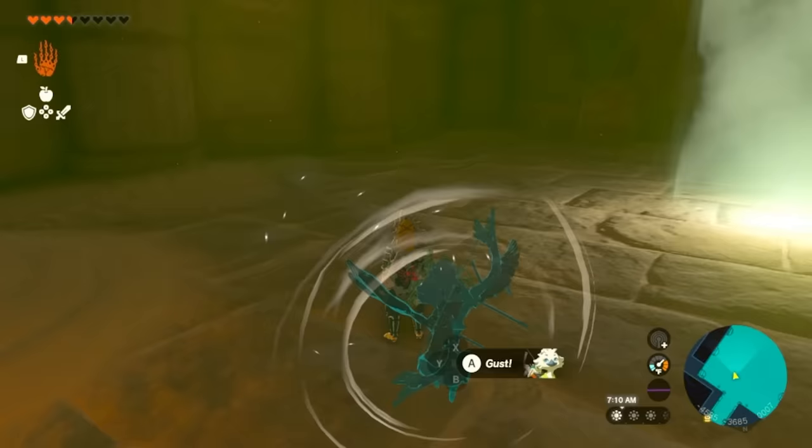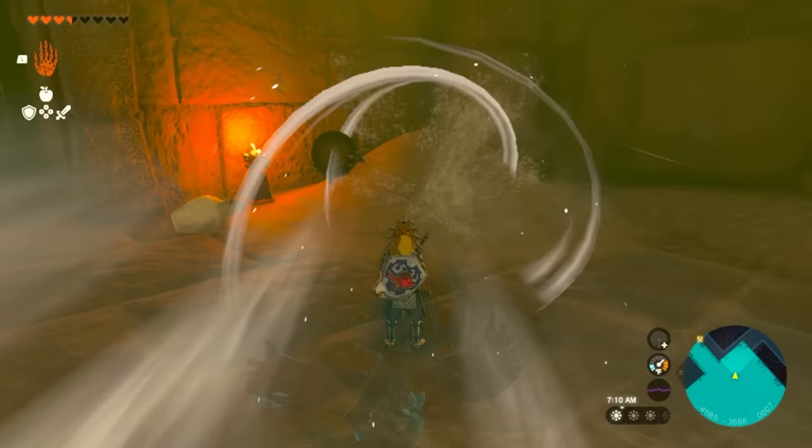Another great use of Tulin is being able to clear sand piles — I did this one in the electric temple. You can find stuff under the sands. Very cool.